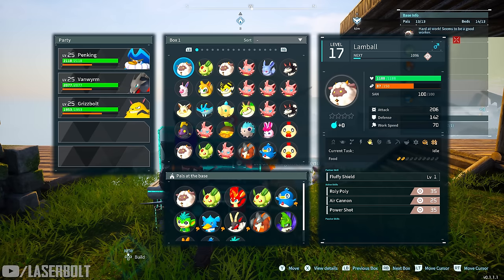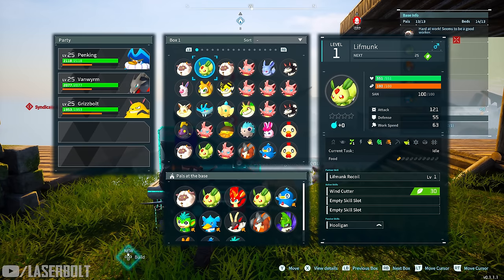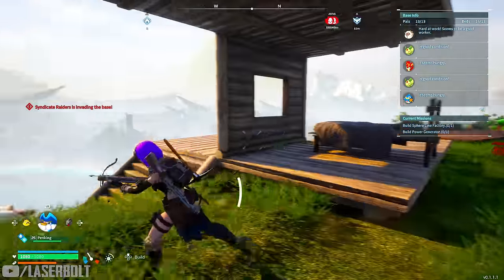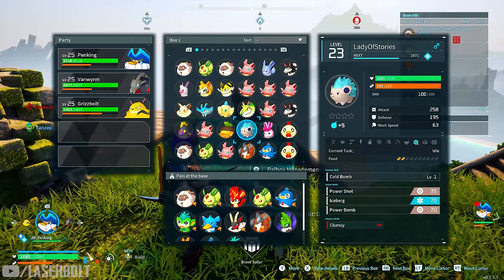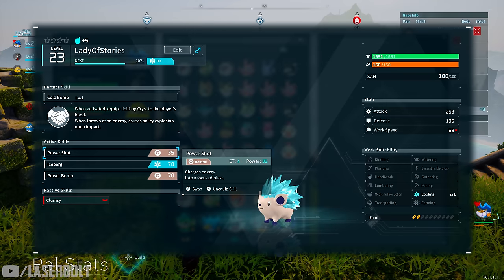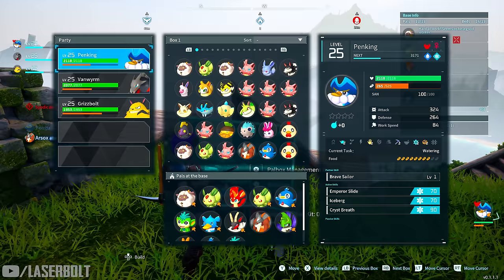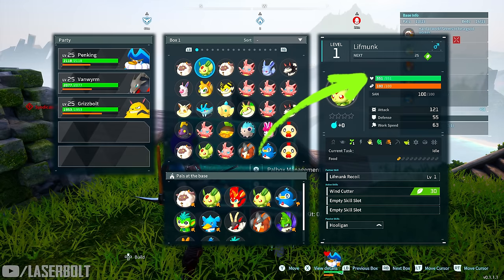The bottom portion shows how many more points you need to level up. The little square shows the pal's attribute or affinity — electricity, water, neutral, earth, and so on. Sorry about that — I was interrupted by an invasion. Anyway, the affinities are simple: neutral, ice, earth, and others are shown by that little square or triangle icon.